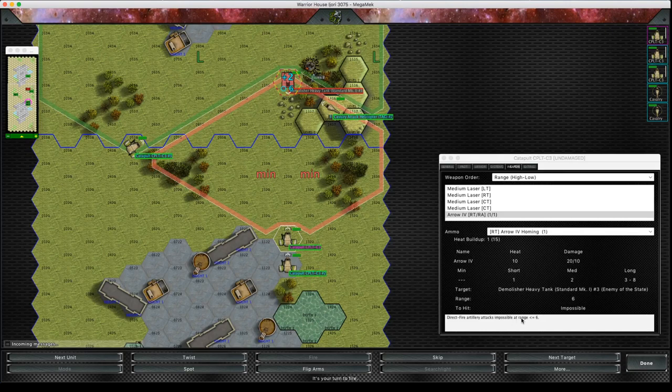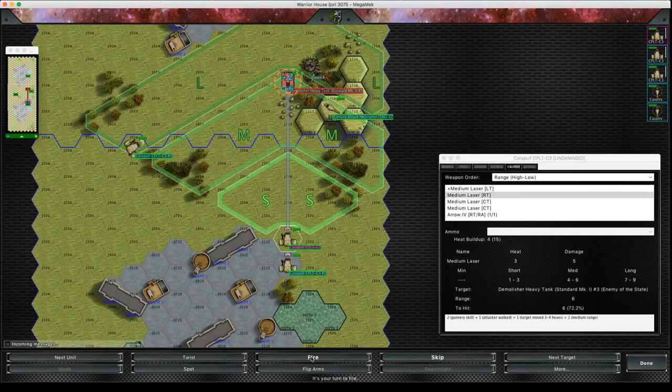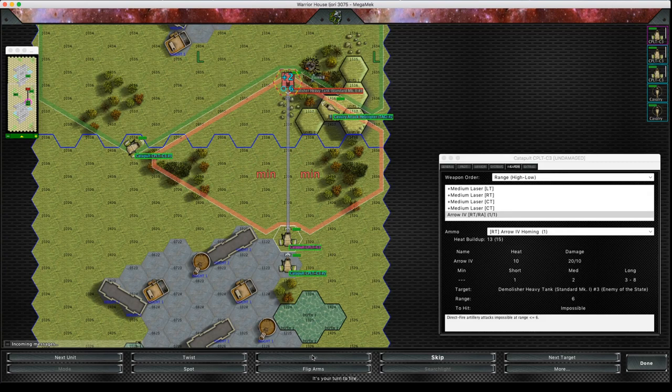You can see the direct fire is impossible at ranges less than six — so it's not like a minimum range like LRMs. It's just flat out impossible. So this catapult can't fire its Arrow 4.